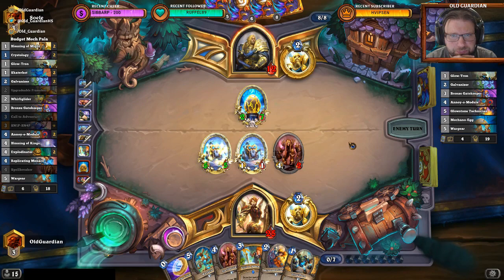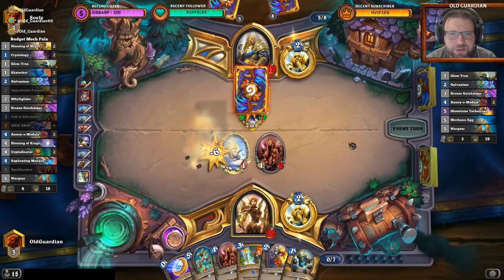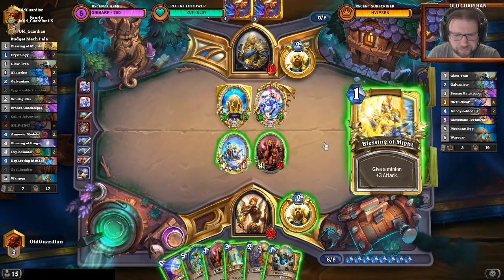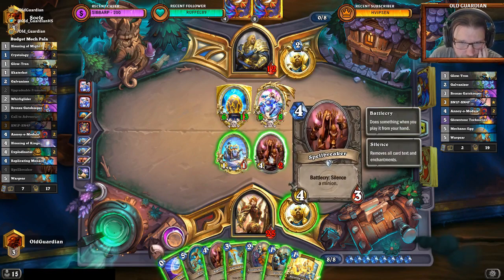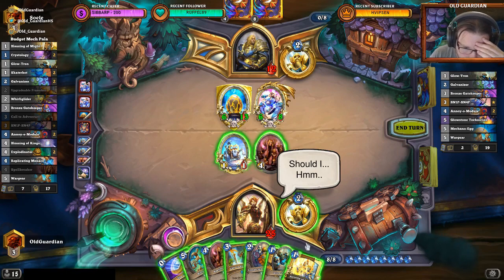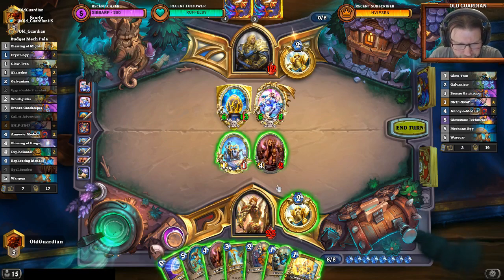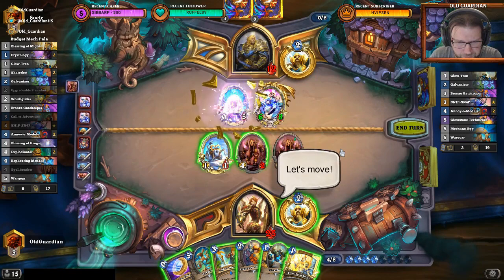Does he have a Zilliax? Zilliax is nice. There's a big Annoyer Module — what else? Does he have more to magnetize on that? No, he wants to get the Snip Snap — oh, that's really good actually, that Snip Snap now. A big Snip Snap too. I would need to find a way to deal another 12 damage. I can silence the taunt of course — this is 5, so I need another 7. And this is 6 for 2 mana... 6 mana total. I can't do it. If he has Zilliax he wins. That feels bad.